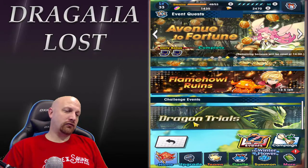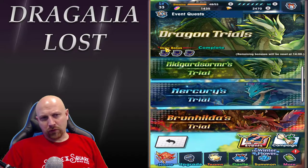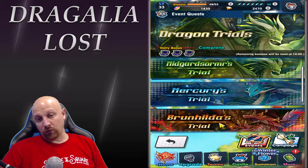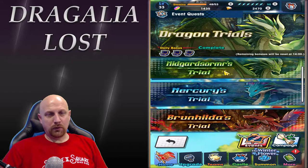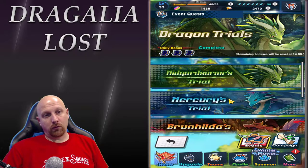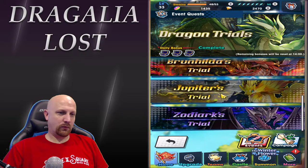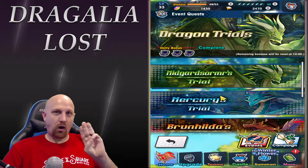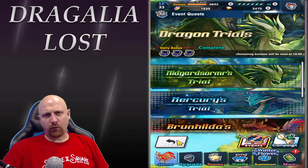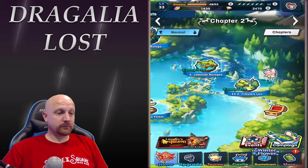Dragon Trials is a little different — there's also an elemental one. In Dragon Trials you have three chests. You can run Midgardsorm's trial, Mercury's, or Brunhilda's — one of each unlocks a chest, boom boom boom, and you're done with your three chests for the day. You're locked to three chests total for Dragon Trials, so make sure you hop in there and do that. Same thing with the elemental ruins, I believe — check that out.